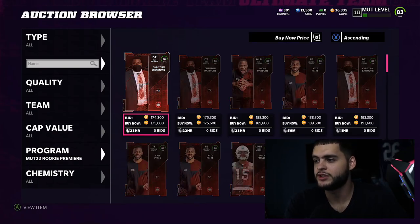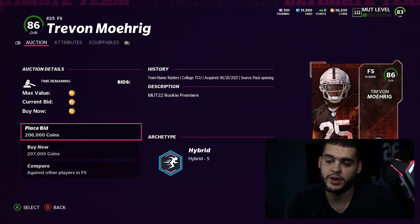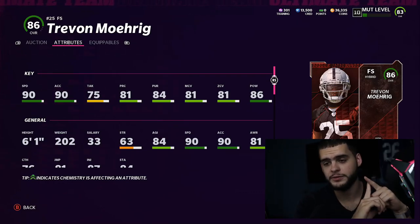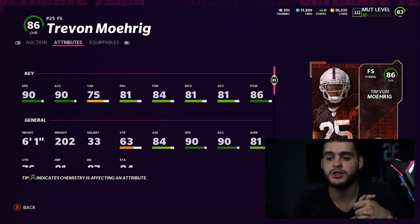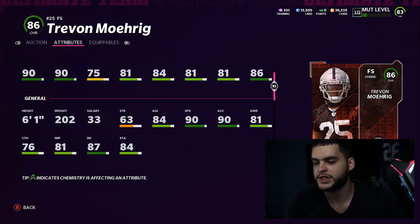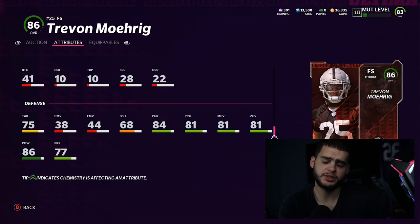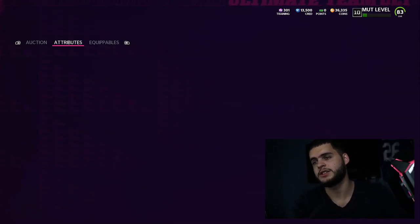Now let me get into the big boys — the top three cards I think you absolutely need. Number three is Trevon Moehrig, the Raiders safety. He's insane: 90 speed, 90 acceleration, 86 hit power, 81 man, 81 zone, 84 pursuit, 81 play recognition, six foot one. He's the fastest user in the game, or at least tied for it after power-ups. He has great hit power so as a user he's everything you want — height, speed, acceleration, hit power, and pursuit. You can also leave him alone and he still plays solid man and zone coverage. 86 change of direction is super important, and his block shedding is only 68 but a strategy card could get him to about 70.